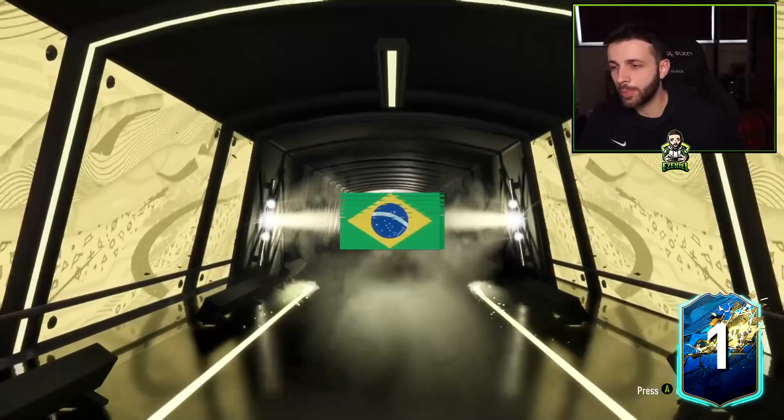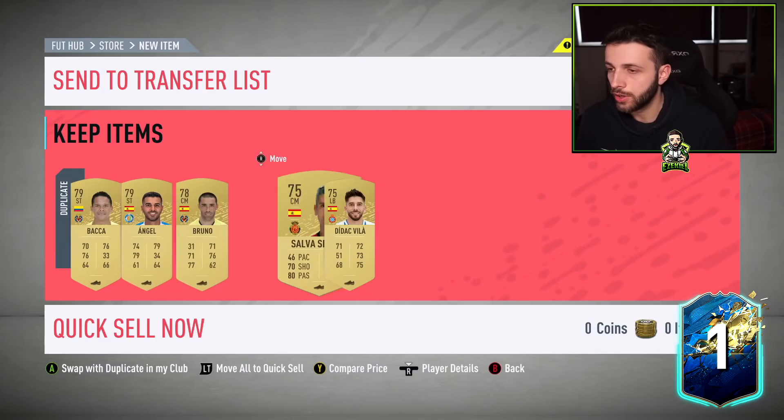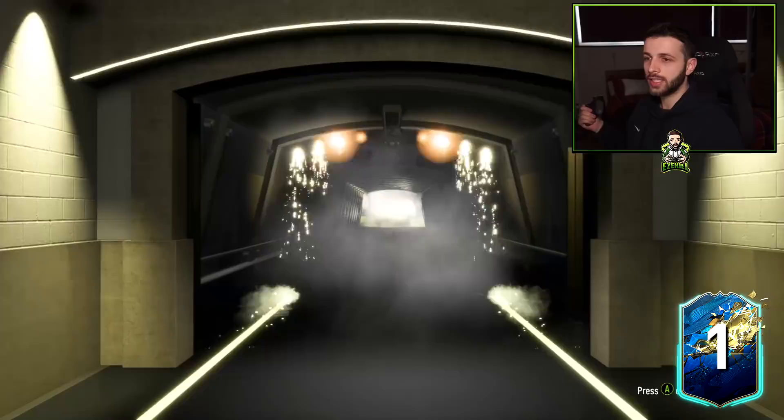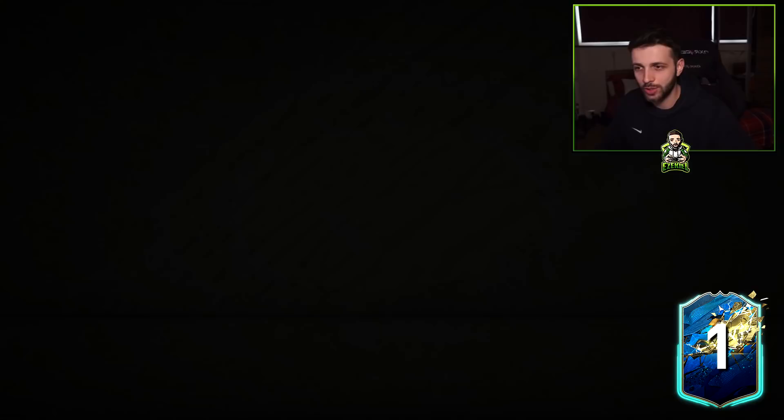Casemiro goes straight in for my premium SBC. If you pack duplicates you can sell the others for about 2,000 coins. Another one — it's a board — it's going to be a Spanish center back — Alaba? Okay, I'm going to do an old-fashioned no-look pack because I can't take the pressure. If it says Argentinian I won't be able to deal with it. We're just going to open this, turn around, and just pray.